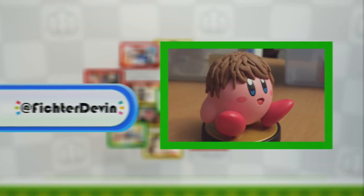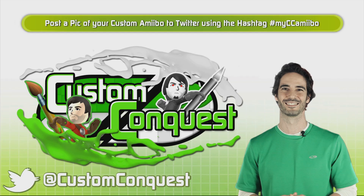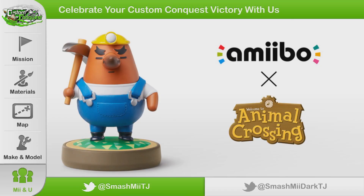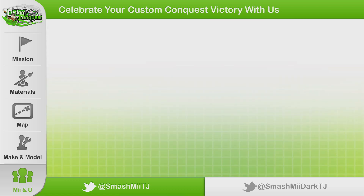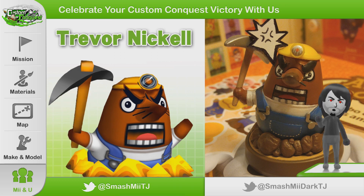If you want your custom featured here on Custom Conquest, all you've got to do is tweet us at Custom Conquest with the hashtag MyCCAmiibo. Winner of last episode's Shovel Knight giveaway is JustMe3434 — congratulations! You'll be contacted really soon to arrange for shipping. We've got another giveaway coming your way from Amiibo News' very own Amiibo Jason and Happily Candied — Resetti from the Animal Crossing series. If you're looking for some inspiration, check out this amazing custom job by artist Trevor Nickel. That's spot on! Get a good look, Nintendo — he fixed it for you. This is what Resetti is supposed to look like, not that imposter.